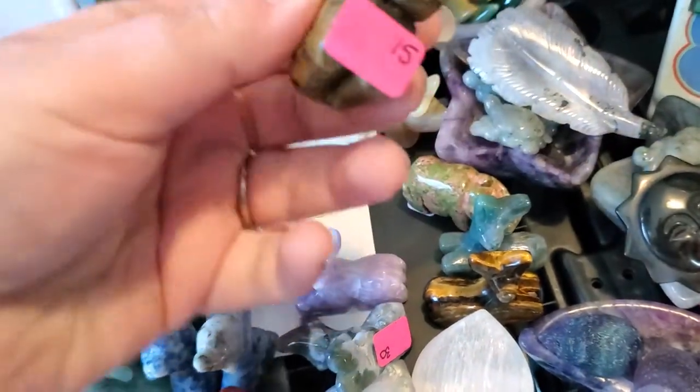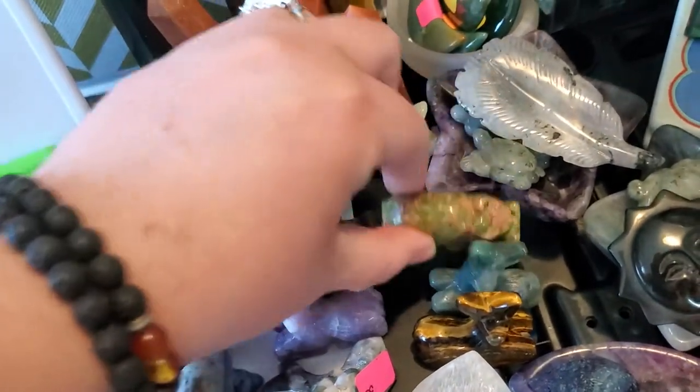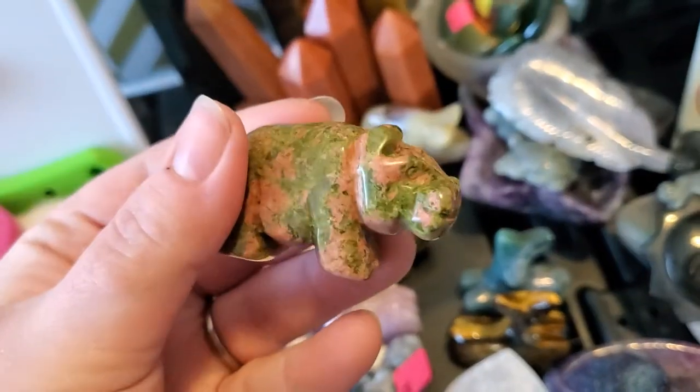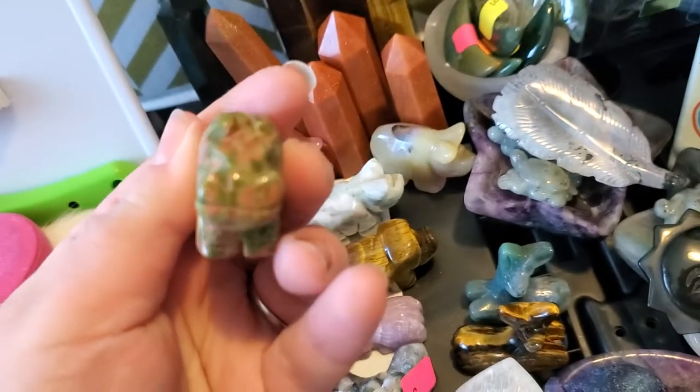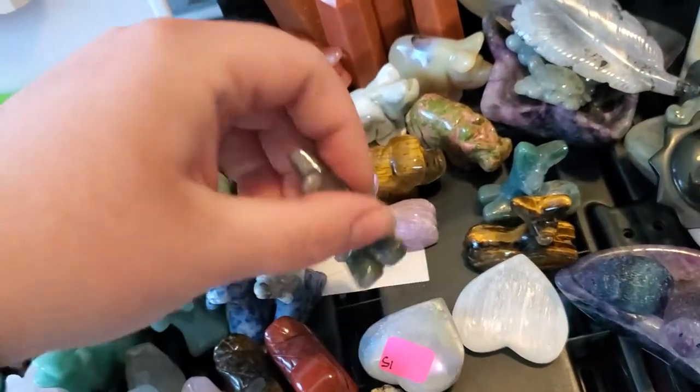And then I have a tiger's eye pig — he's $15. I have a unakite hippo — he's $15. He's my favorite, he's so freaking cute. And then I got four deer; the deer are $30.